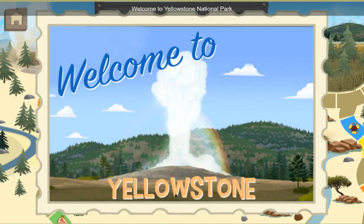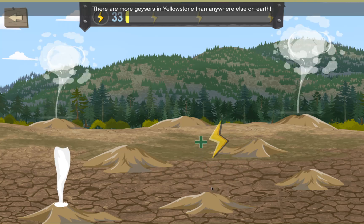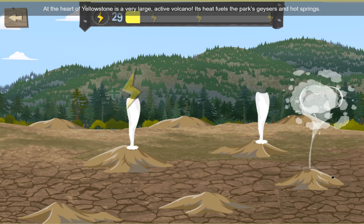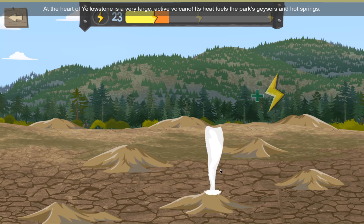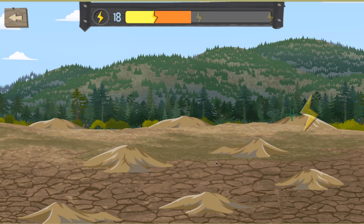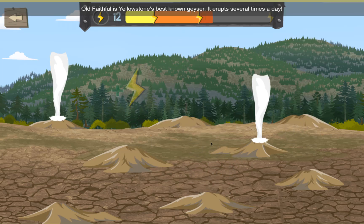Welcome to Yellowstone National Park. There are more geysers in Yellowstone than anywhere else on Earth. At the heart of Yellowstone National Park is a very large, active volcano. Its heat fuels the park's geysers and hot springs. Old Faithful is Yellowstone's best known geyser. It erupts several times a day.